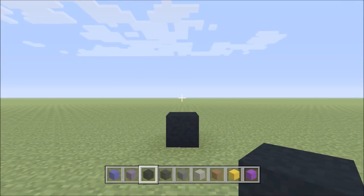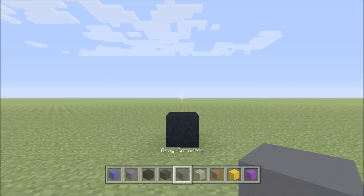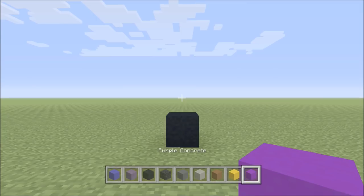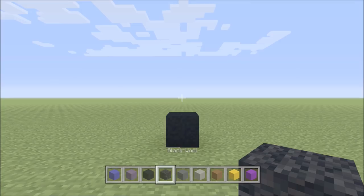For this build we're going to need these blocks: blue concrete, blue terracotta, black concrete, black wool, gray concrete, light gray concrete, brown concrete, yellow concrete, and purple concrete. To keep the blue concrete and blue terracotta separate, we'll refer to blue concrete as blue and blue terracotta as blue terracotta. The black concrete will be referred to as black, and the black wool will just be wool.